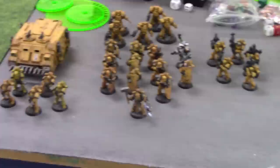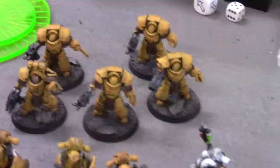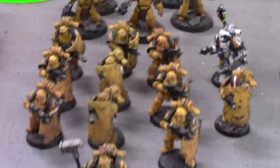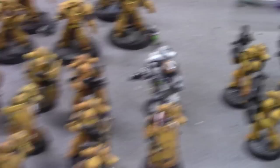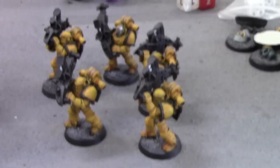This is a thousand points of Imperial Fists. I have a five-man support squad with Melter Guns in a Rhino. I have a five-man Terminator squad with a Plasma Blaster, a Chain Fist, and two Combi-Melters. Down here is a ten-man Breacher squad all with Boarding Shields, two Melter Guns, joined by an Apothecary and a Centurion with a Thunder Hammer, Boarding Shield, and Melta Bombs. Finally there's a five-man heavy support squad with Missile Launchers — that's a thousand points of Imperial Fists.